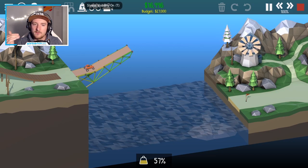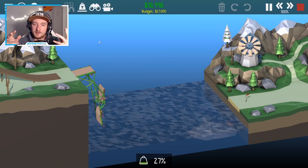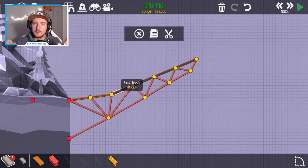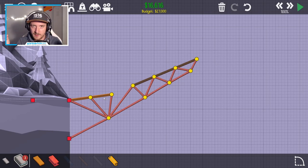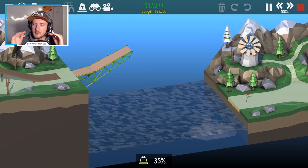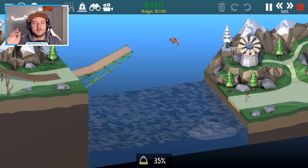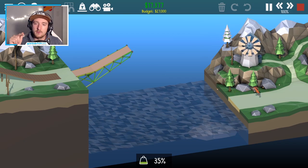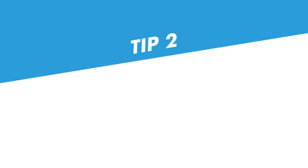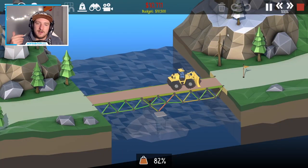You can switch on a feature that will show you the amount of stress that a piece of construction is under — green being fine and red being close to breaking. In Poly Bridge 2 this was already originally enabled, so you should be good. Plus in the sequel it will also show you exactly which piece broke in half.